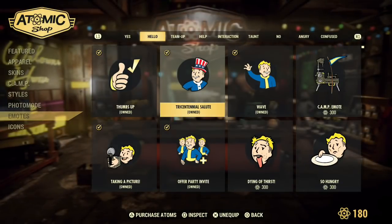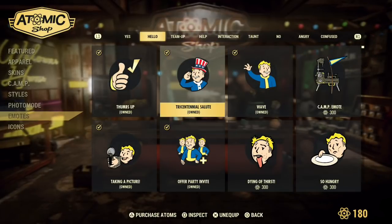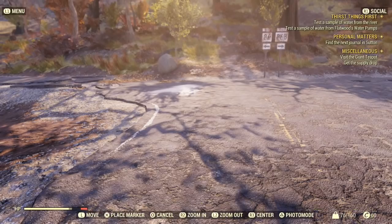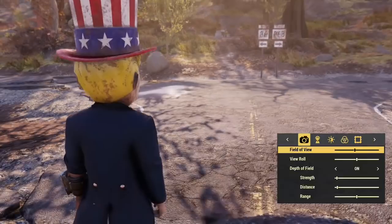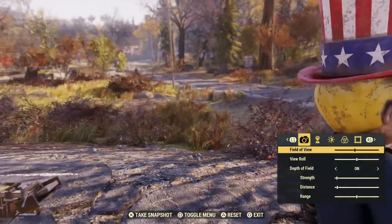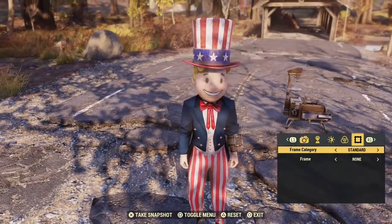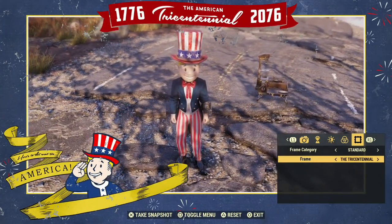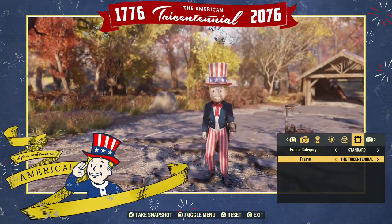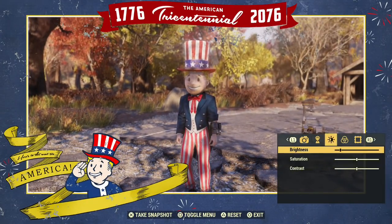Next I'm going to show you how to get your Tricentennial photo frame. Press start to open up the map, press L1, and go down to photo mode. Once you get in photo mode, head over all the way to the right to your frame section. It's going to be under standard frames — go down to the next category and press left on the D-pad, and that's where you're going to find your photo frame for taking pictures.